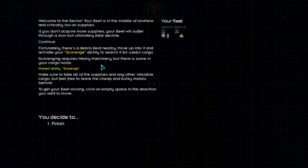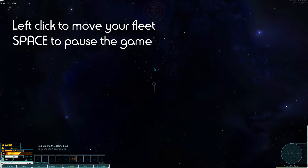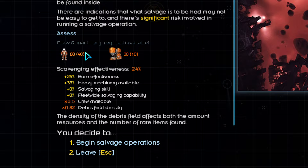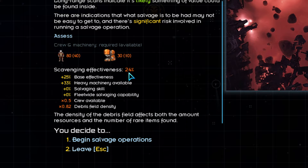Star Sector is played from a top-down perspective on a two-dimensional plane to simplify the navigation of space. Once in the debris field, we'll press space to pause the game, then press the 6 key to use the scavenge ability. We are now at the salvage screen and must determine if our scavenging effort will be worth it. Pay attention to the highlighted text in each paragraph — it is likely that we'll find something of value, and there's significant risk involved. We only have half the required crew and only a third of the required heavy machinery to pull off a fully effective salvage operation, leaving our scavenging effectiveness at 24%. Even though we are under-equipped, we're desperate for any and all resources, so we'll begin the salvaging operations.